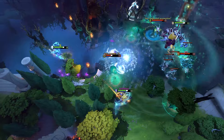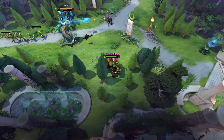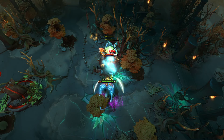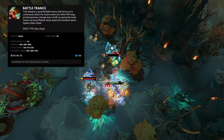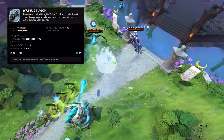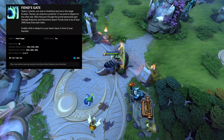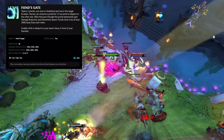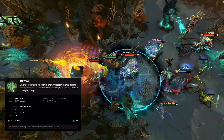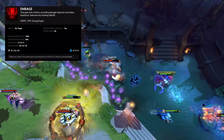Tiny is a combo-based core or support whose ultimate makes him passively tankier. Treant Protector is a support with a strong laning presence. His ultimate allows him to root enemy heroes in an AoE around him. Troll Warlord is a core hero whose ultimate makes him hit faster, run faster, and be invincible for a couple of seconds, but uncontrollable. Tusk is a combo-based initiating support hero whose ultimate allows him to stun an enemy hero for about a second. Underlord is a tanky core hero whose ultimate allows him to place a portal to any point on the map that he and his allies can walk through. Undying is a tanky support hero that can steal health from enemy heroes. His ultimate gives him more health. Ursa is a tempo core hero whose ultimate makes him almost immune to stuns and damage for a couple of seconds.